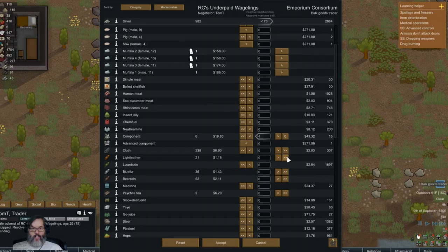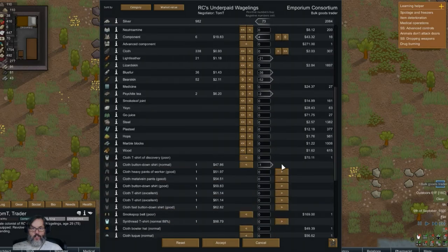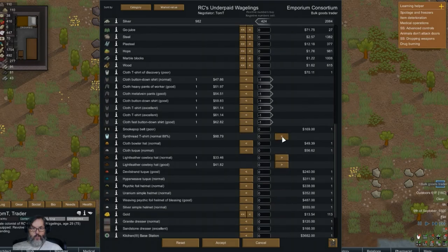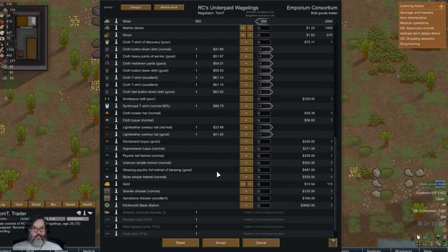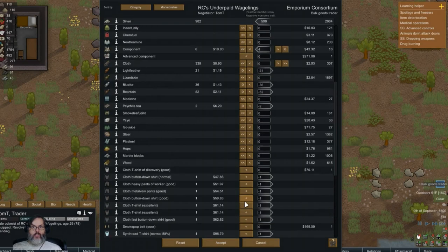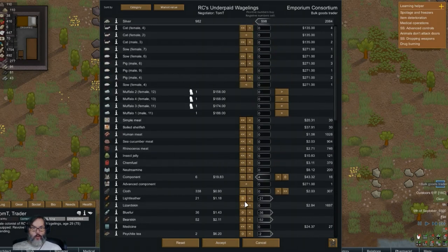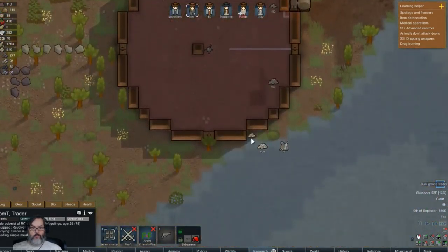I do want a few components - I want to try to keep about 10 just in case I need them. Light leather - will sell, blue fur, bearskin, psychite tea. All right, we'll sell those. I do have - but I can't buy it, that's a bummer. All right, we'll accept that - that gives us another 600 gold, that puts us to 15.